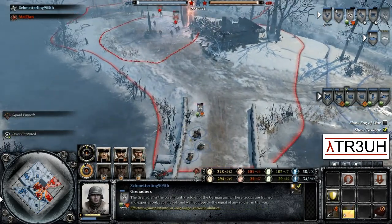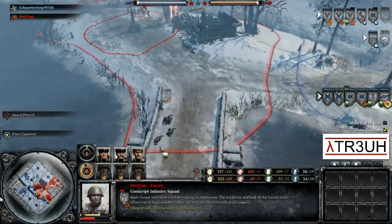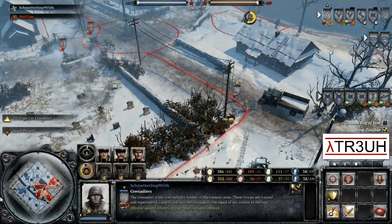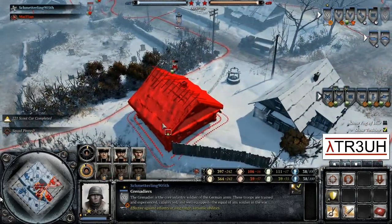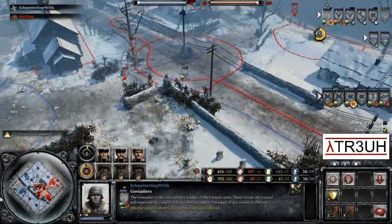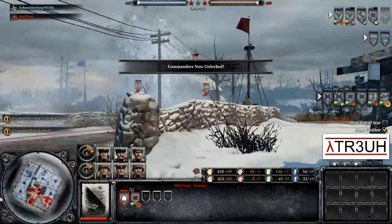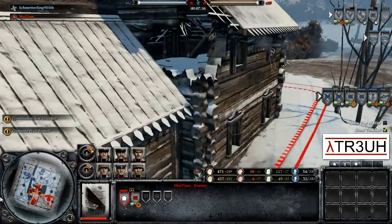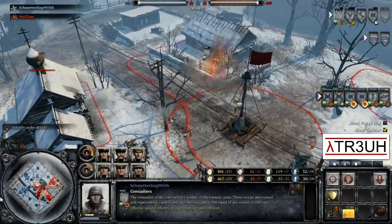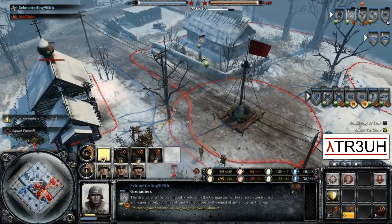The Maxim machine gun has been quite effective, getting a pin down on a Grenadier squad which the conscripts could take advantage of by rushing towards. But they see another Grenadier squad flanking their support weapons on the other side of the field — so the conscripts decide to move in and support. A nice rifle grenade goes in and gets three kills on that Maxim machine gun — though it pops a hole in the building, giving more ports to fire from. The mortar squad is also being quite effective, doing some damage on units behind cover.